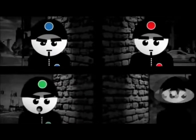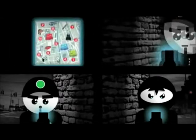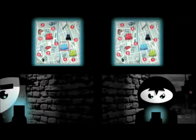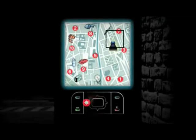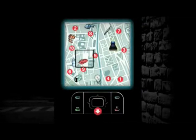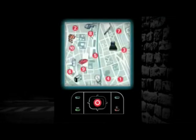The three police teams and the gangster have telephones with GPS. The police teams can use these to see where they and the other teams are. You can recognize your team from the red box. The gangster can only see himself on the map. You can look at the map in detail by first moving the selection window with the navigation button, then zooming in by pressing the button. You can then see all the street names as well as very clearly where the gangster's objects are. Zoom out by pressing the button again.